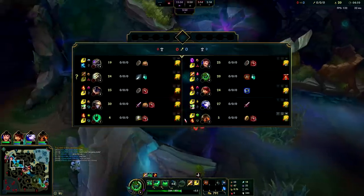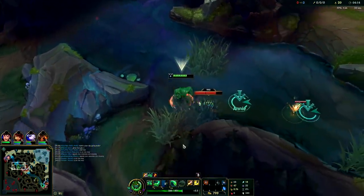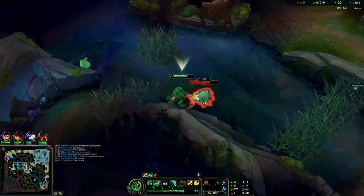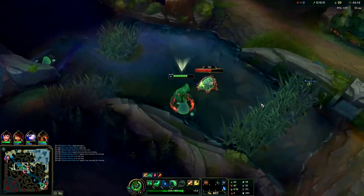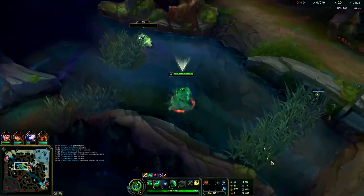Level 4 Zac ganks are way better - your E gets way longer and you're gonna max E first. Now I can actually reach from a bush, which is nice. There's Master Yi, he has four more CS than us. Looks like he's going for scuttle crab. Oh, this is warded - they know I'm here now. Rumble can smell me. I'm about to get counter-ganked here.